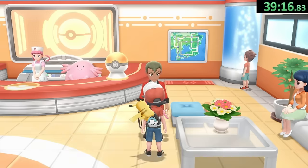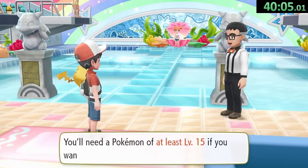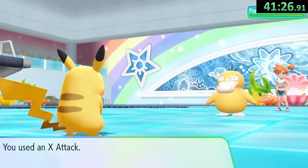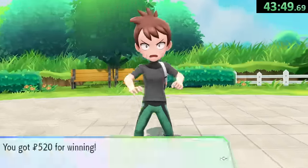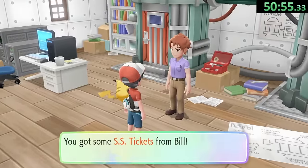Here in Cerulean, we teach the incredibly named Zippy Zap over Thundershock before taking on the Gym, just passing the level 15 check at the front. We make quick work of the single mandatory trainer before taking on Misty, using an X Attack for safety, but landing an unnecessary crit on Starmie for our second lucky Misty battle of the run. Now it's time to make quick work of the rival, the bridge battles, and the one mandatory fisherman on our way to Bill's house where we earn some more boat tickets.